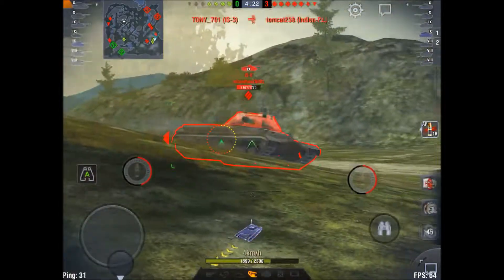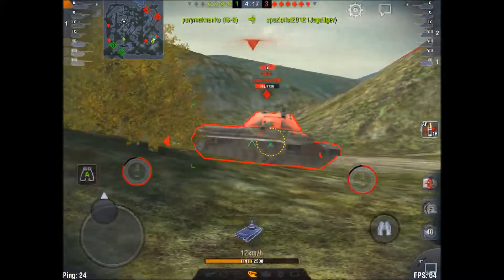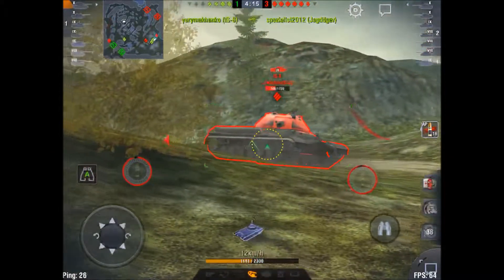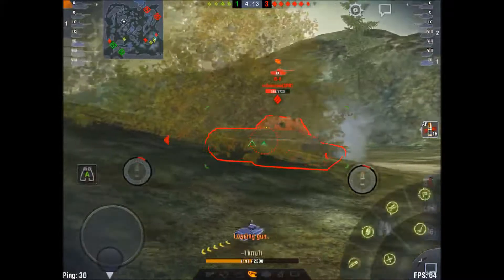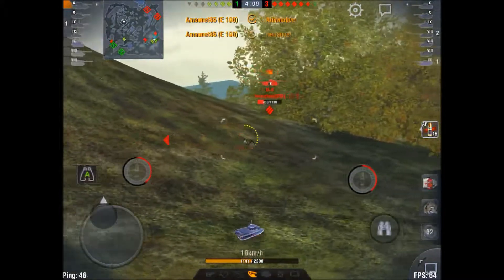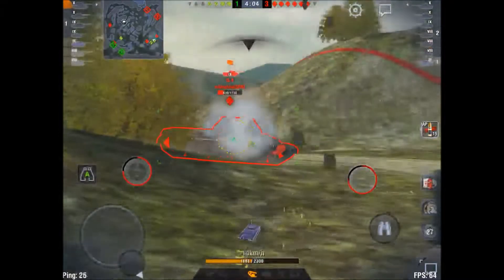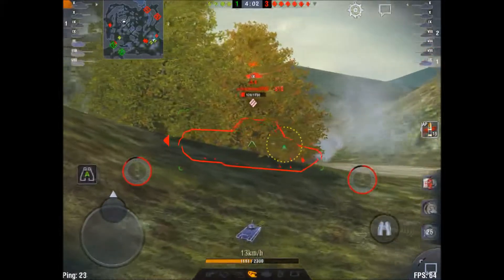I'm hoping the enemies will actually peek out so I can easily shoot them, but they don't. So the only option is to just drive in there and be the big bully that the E100 is so good at being. One of the things I like so much about the E100 is that it basically feels like you're driving a tier 10 tank destroyer with a turret and a lot of armor.